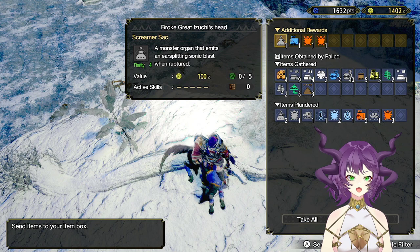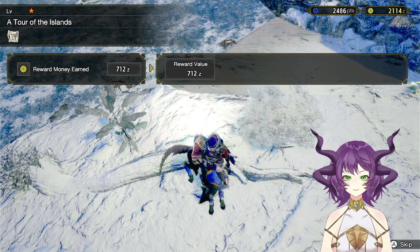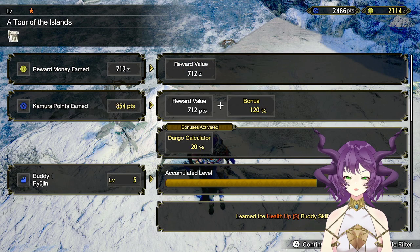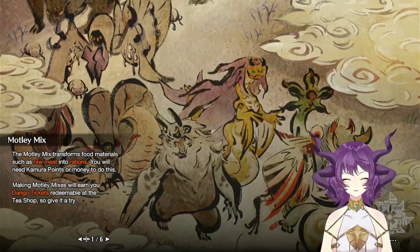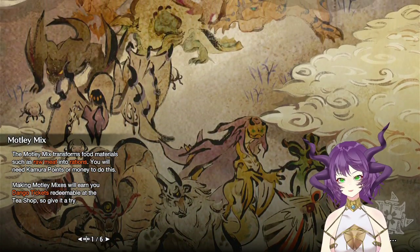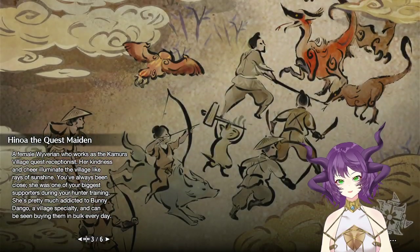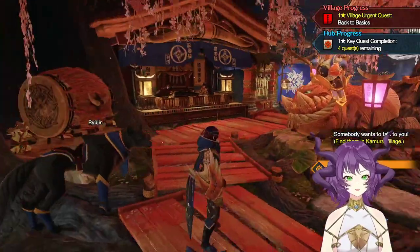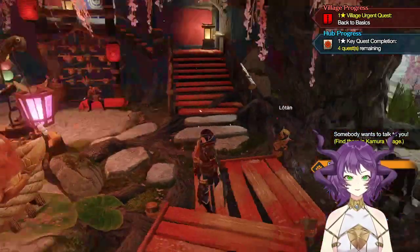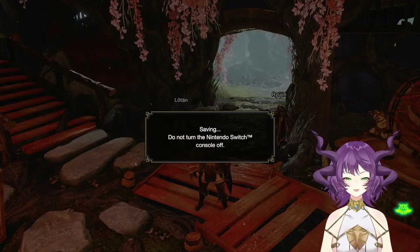Alright, what do we got? Good job. Bless your rewards — take all. Yay, we did it. Motley mix, transforms, dango tickets. He now requests the maiden. Hey, Kagero the merchant. We're going to save and quit.